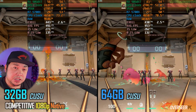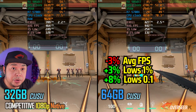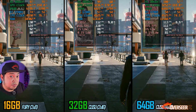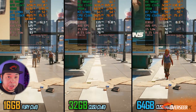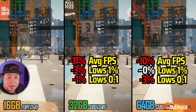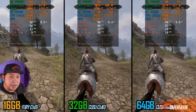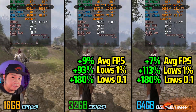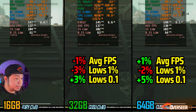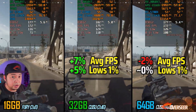For pure gaming performance, you don't need extra capacity - just go with the 32 gigabyte kit. For productivity tasks, the 64 gigabyte configuration is available as long as your motherboard supports it, though it's not always guaranteed to work on four sticks. Quick speed run recap: Cyberpunk is an outlier for the 16 gigabyte kit, Oblivion is still stuttering on 16 gigabytes, and Warzone and Marvel Rivals clearly show the differences across configurations.